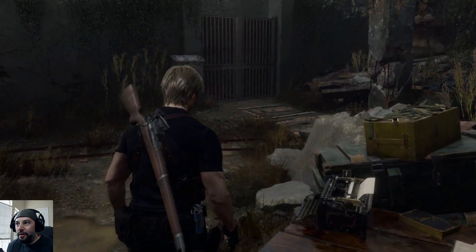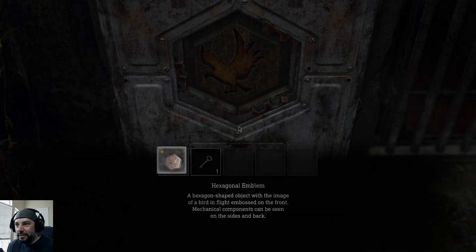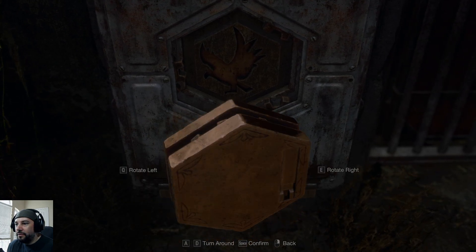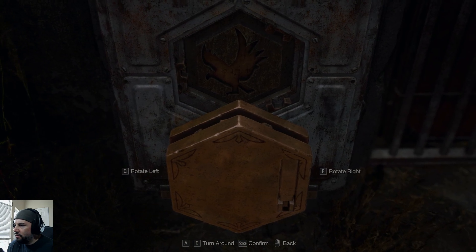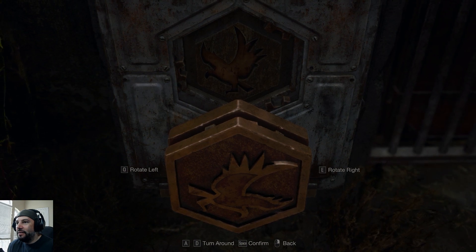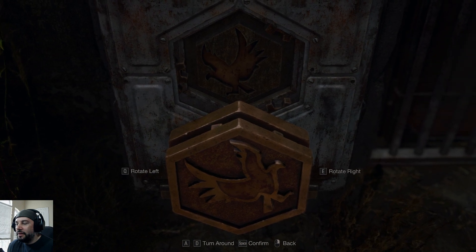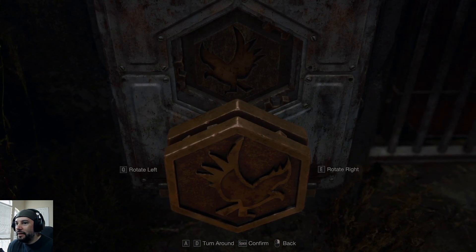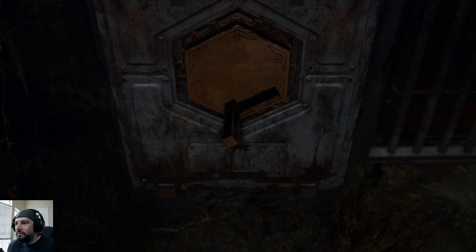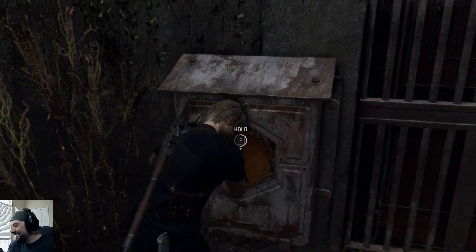We also went through and got the Hexagon medallion from that area over there, so we're gonna place that. It's got an inlay, so I need to rotate it. We need that up, then we gotta rotate and turn it around. Nice — I like that. That's totally different, I like that.